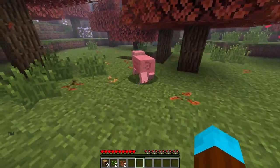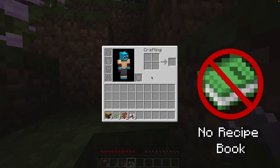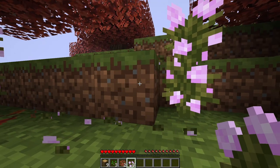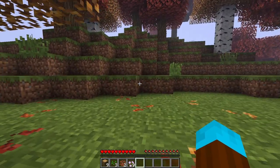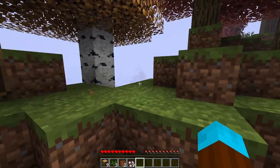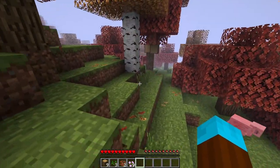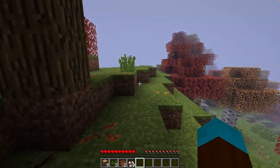You might notice we don't have a recipe book, even though this is the latest version — 1.21. It's a little foggy out today because it's autumn. Usually when fall starts it gets cold, and when it gets cold it fogs up a little bit.